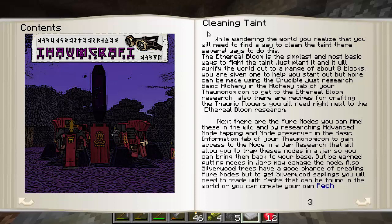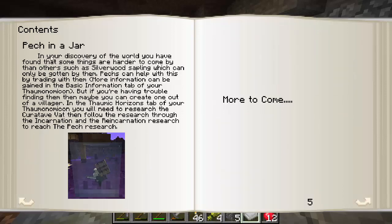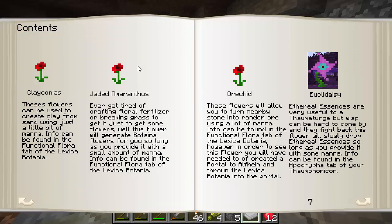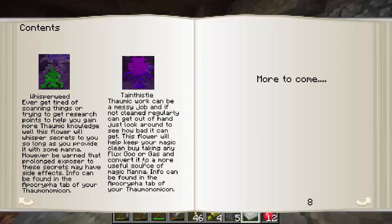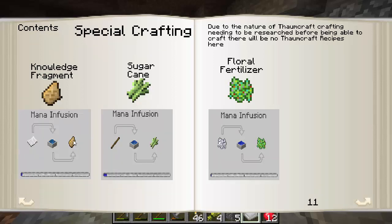The book talks about how we clean the taint. We can get the Ethereal Bloom, Pure Nodes, Silverwood Saplings, or Thaumic Terraforming which does a whole chunk. Here's the Thaumic Dishwasher - we put one of the tainted mobs in a jar, clean them up, and release them back into the world. For Botania, he talks about using Rannuncarpus to get clay, Jaded Amaranthus to get more flowers, Orechid to get more ore, and Enthrobloom so you don't have to kill Wisps to get Essentia. Whisperweed gives Runes of Air. Taint Thistle takes Taint and converts it into mana from Botania - that's awesome.